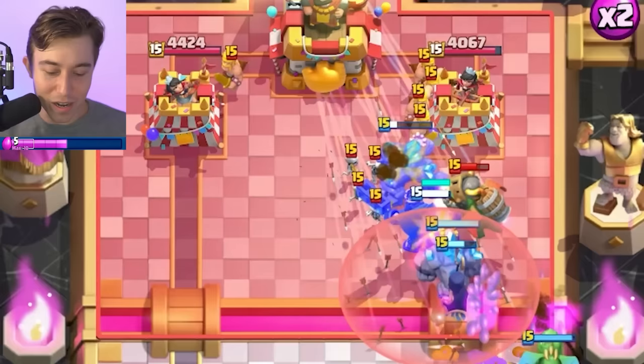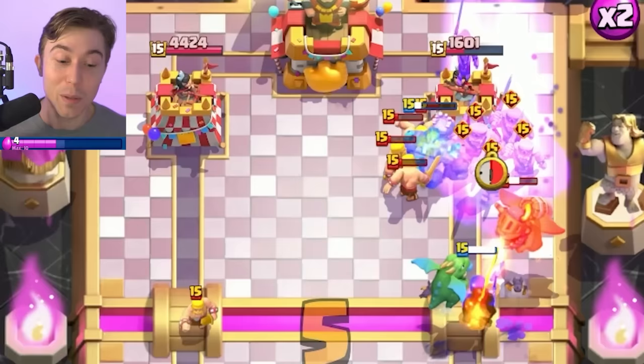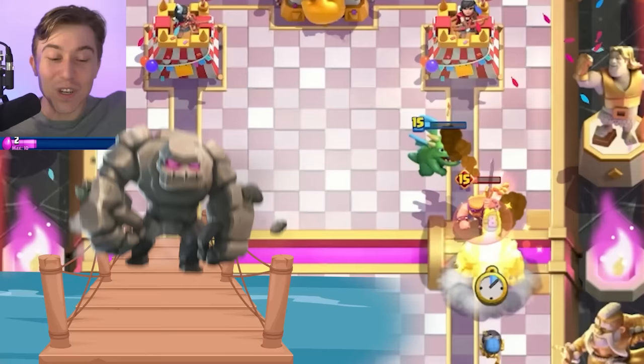Especially if he goes in for Arrows, then we go and drop our Evo Bomber and pop the ability of the Skeleton King as well. I don't think he's going to be able to defend this - this is way too much crap coming at him. How are you supposed to stop a full HP Golem on your tower? We literally had two of them on the map at the same time because you're able to do that when you get Elixir Collectors - it's beyond unfair. Golem at the bridge, baby!